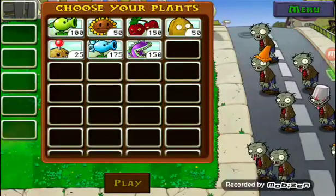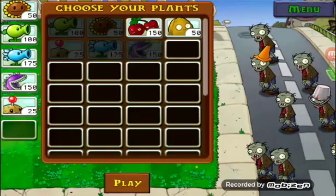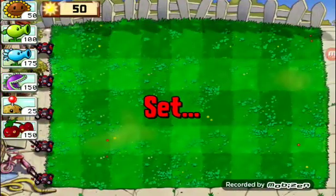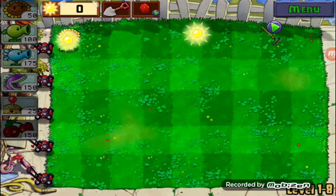Right guys, so one plant has to not be in the battle. I'm going to go for Sunflower. And there are Buckethead zombies in this level. I don't know how fast the Chomper recharge is, but I hope it's fast. We'll go for Pea Shooter or Snow Pea — where's Snow Pea? And Chomper's here.